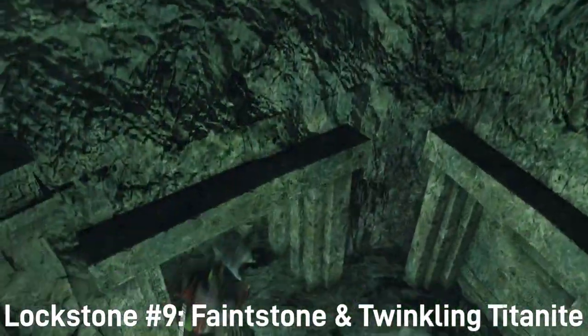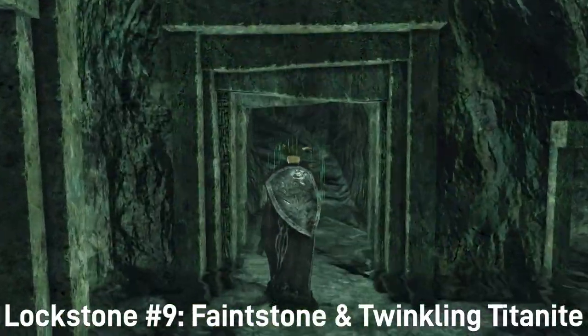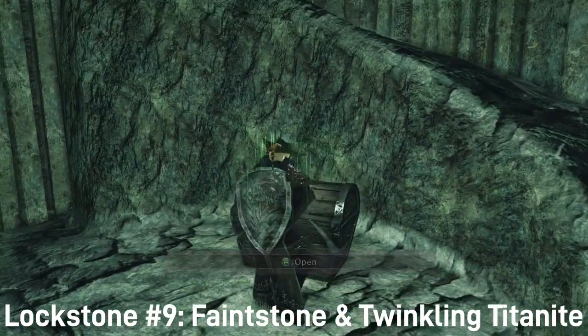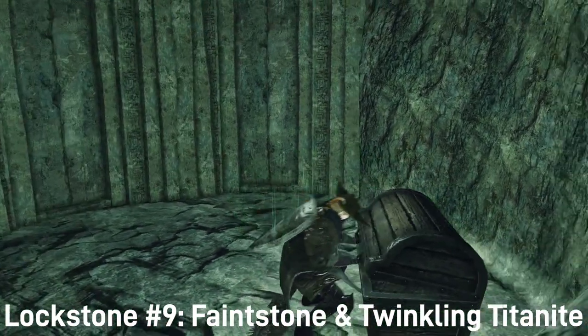Just up the ladder on the right wall, we have one that unlocks a door underneath it. This unlocks a path that leads up to a room that has a chest containing a faint stone and a twinkling titanite, so if you need those, maybe unlock this one.